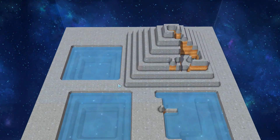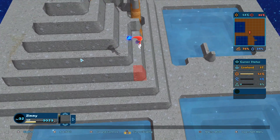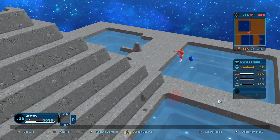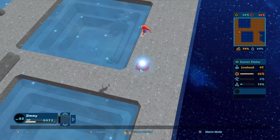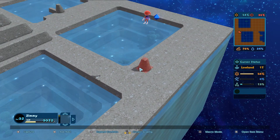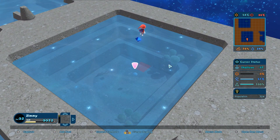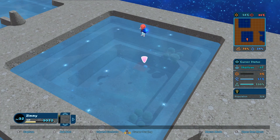We got more of that stuff right here. I think we got something in the pool here. Accidentally made a mountain. Look, we got more life now here. You can see the little shadow of this guy - that's kind of cool.